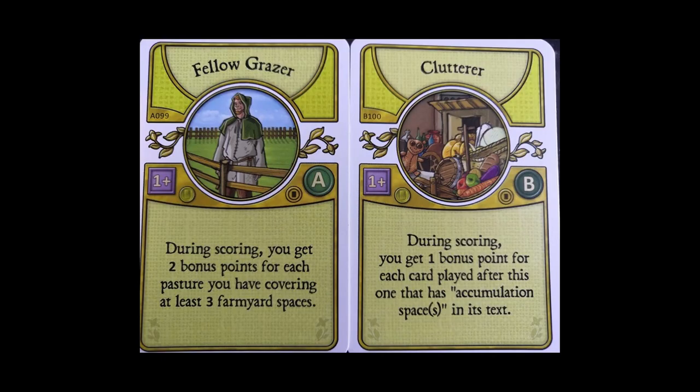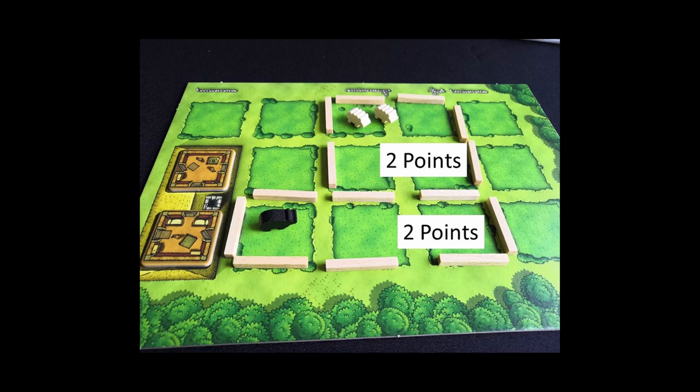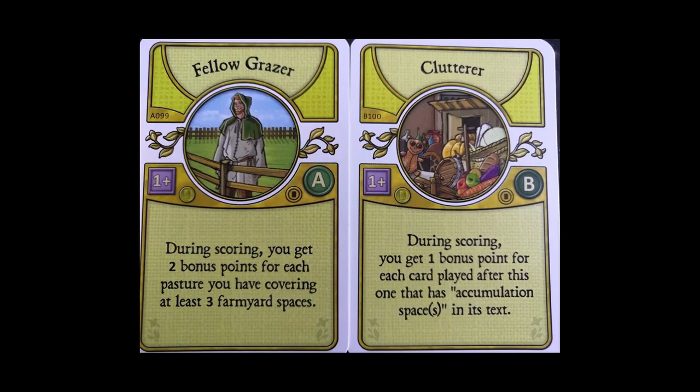In my last game, I drafted the clutterer and the fellow grazer. The fellow grazer gave me four points because I managed to make two big pastures, and that was fairly easy. The clutterer scores you points for playing certain particular types of cards. I drafted it second, so I spent the rest of the draft looking for those cards and managed to find six, playing them all for another six bonus points. For six points from the clutterer and four from the fellow grazer — a total of 10 bonus points — that helped me score 45 points.